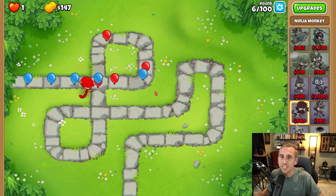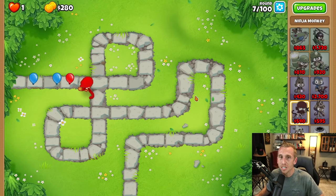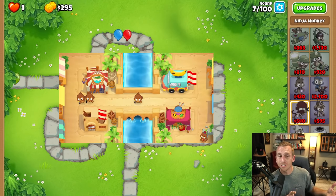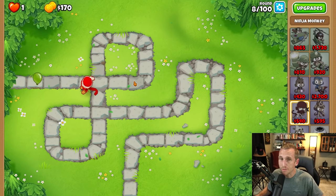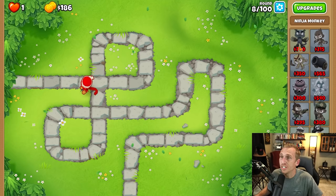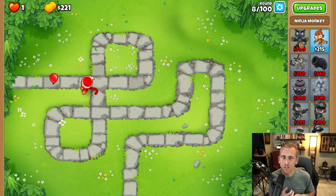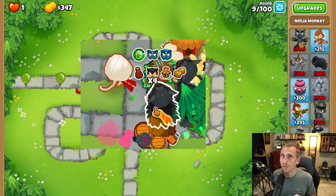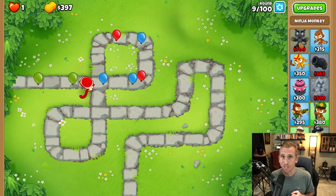Your start is going to be pretty much different for every single map. For this map since it's easy we can use a ninja to start with no problems, but on Bazaar you're going to start with three dart monkeys, and on Dark Castle you're going to start with a dart monkey and a sub. Your main goal for every map is to rush to get your Oban. Oban is arguably the most important part about this strategy because you get not one but two little buffs above their head, showing that Oban is just making them super strong to take down everything in their way.